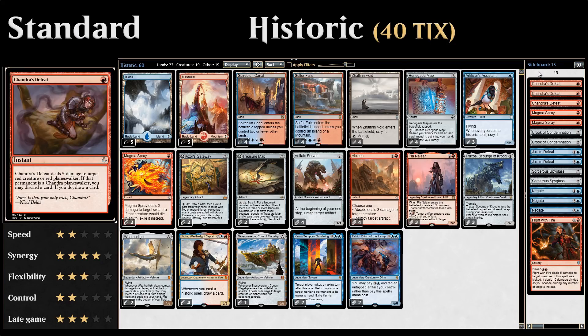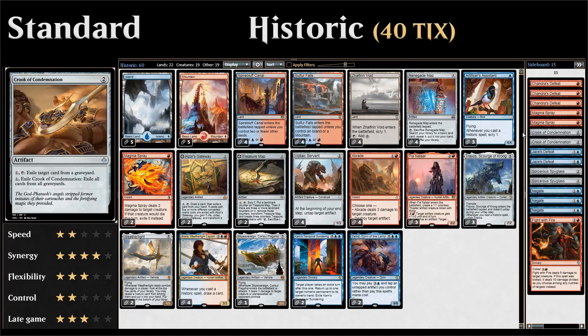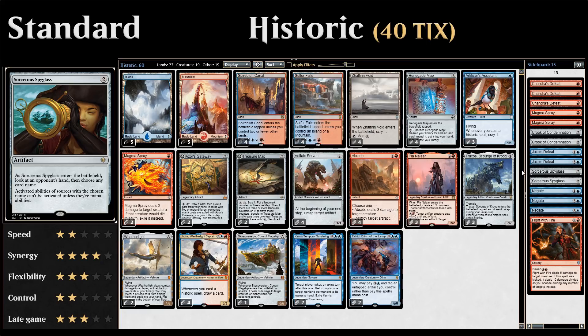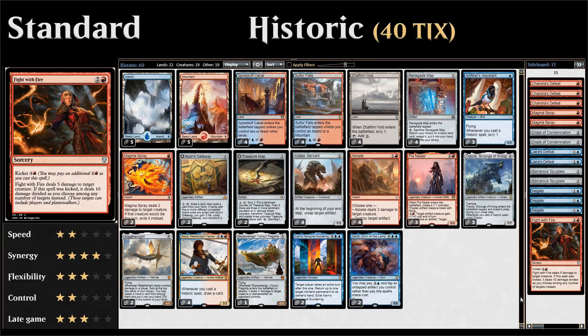Going over the sideboard: three Chandra's Defeat against red decks, great at killing Chandras after sideboard; two Magma Spray for more cheap removal against aggro; two Crook of Condemnation against graveyard decks; two Jace's Defeat, a counter spell against blue decks that can also counter Torrential Gearhulk; two Sorcerous Spyglass against planeswalkers; three Negate against control to counter non-creature spells; and one Fight with Fire as additional removal that can also deal with Lyra Dawnbringer. Now let's jump into some games.